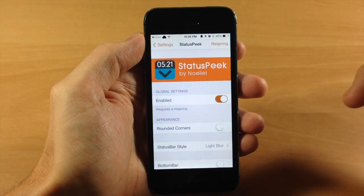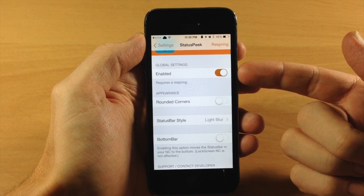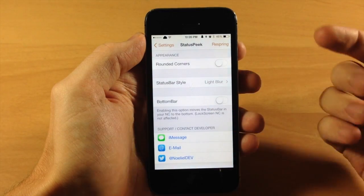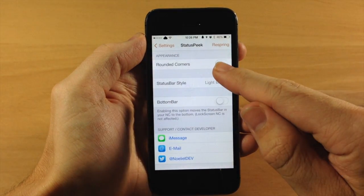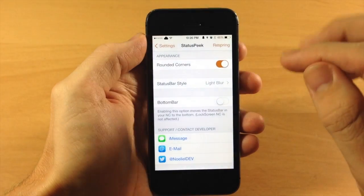There are some options you can configure in the settings. You can see right here that we have a kill switch so you can disable this if you want to — it does require a respring if you do that, or if you change it to enabled as well. Down here we have some appearance options, so you can tap right here to change the status bar to have some rounded corners, and I'll show you that in just a second.